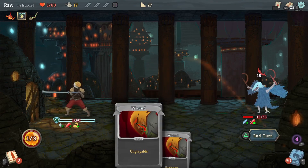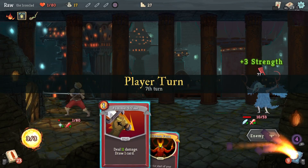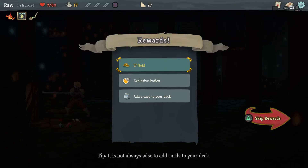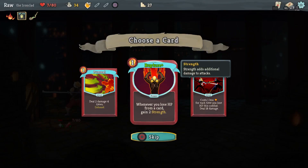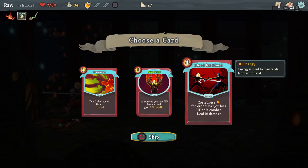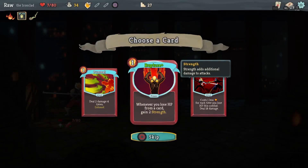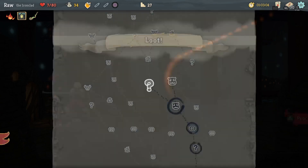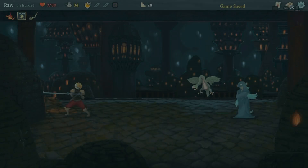I'm still dead. Barely. Alright — I'm barely surviving. I kind of want to just end it so I can start over and maybe do better from the start. I need to figure out where I went wrong. Whenever you lose HP from a card, gain 2 strength. Cost 1 less energy each time you lose HP this combat — deal 18 damage; deal 2 damage four times, exhaust. I guess I'll avoid combat with my seven health and take this question mark, hopefully make it to the campfire.